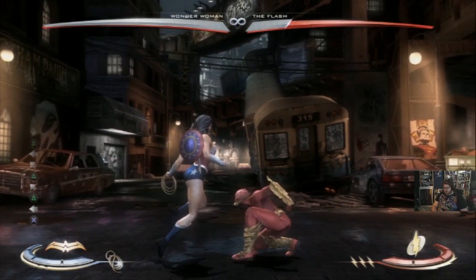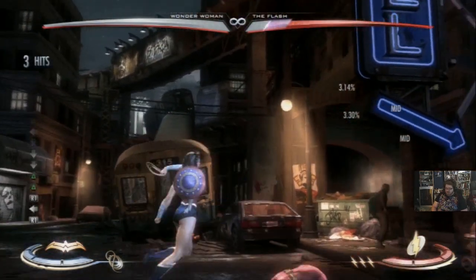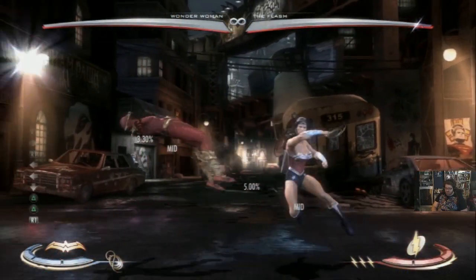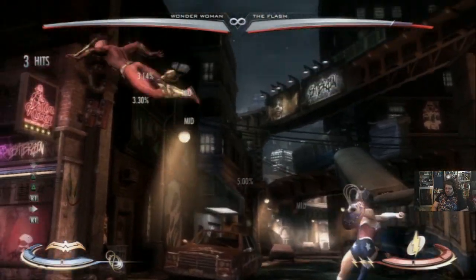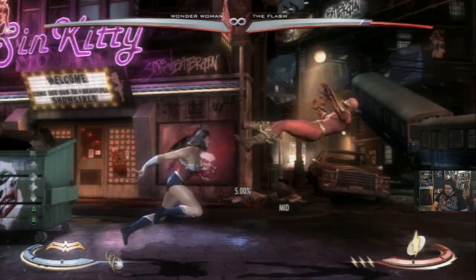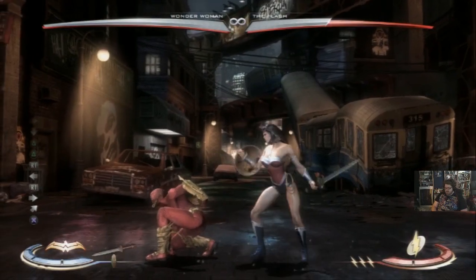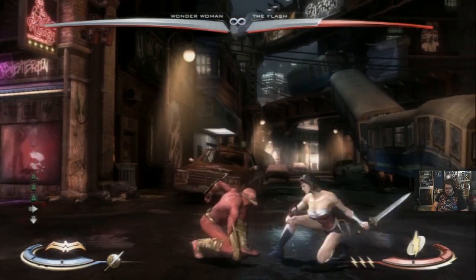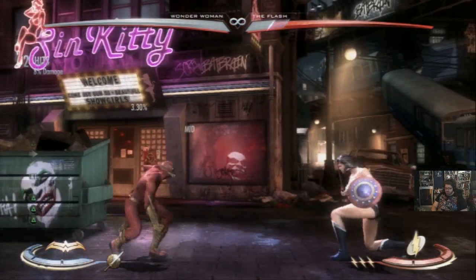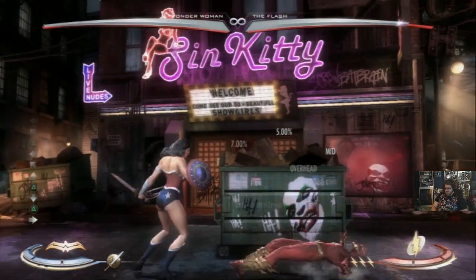There are two other normals worth talking about - her anti-airs. Her down two is really good. It leads to combo, which by itself is great, and you can get good damage off it - way better than most people's anti-airs. Only Grundy really gets more damage off an anti-air.